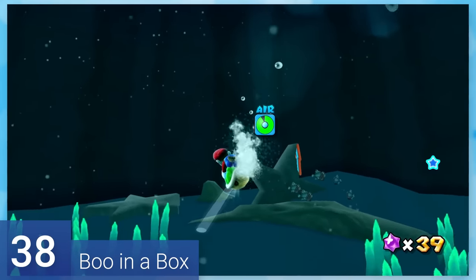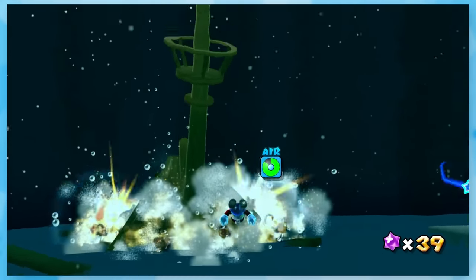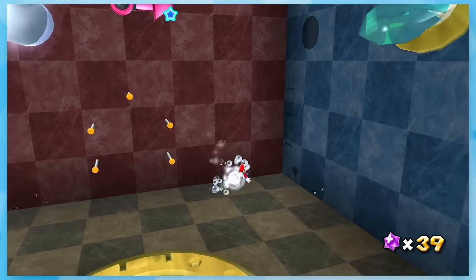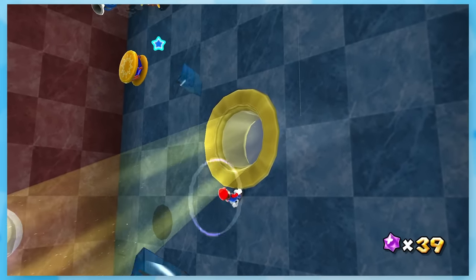38: Boo in a Box. When going into Deep Dark Galaxy, you swim to the bottom and hurl a green shell on one of these bombs. This blows up the ship and you're taken to a box with a Boo in it. This is a neat little room, considering you have to keep hitting this arrow until you can bust open a window of light to knock the star out of the Boo.